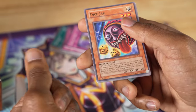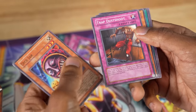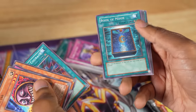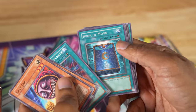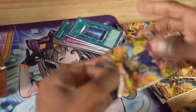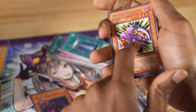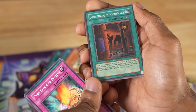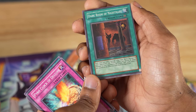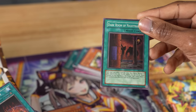Dice Jar — another crazy jar. Trap Dust Shoot — a banned trap card, though I feel like this card could come back these days. Banner of Courage. Book of Moon — flip a monster on the field face-down defense position — one of the most, if not the most, iconic quick-play spell in Yu-Gi-Oh. Then Banner of Courage, Spirit Reaper (a good stall card that might end up in our deck), and Dark Room of Nightmare — a super rare. Each time you inflict damage other than battle damage to your opponent, inflict 300 more. This is used by Bakura against the Pharaoh.